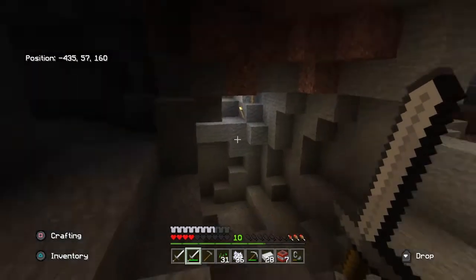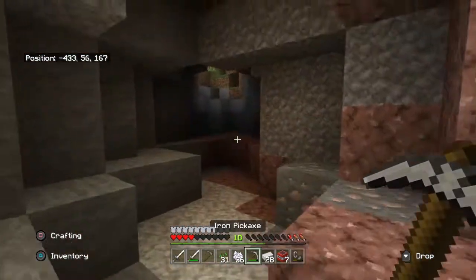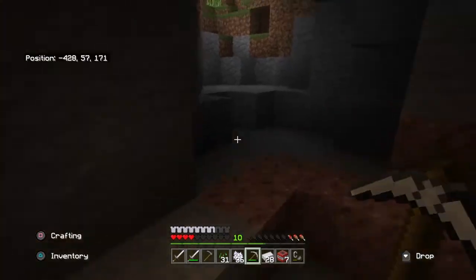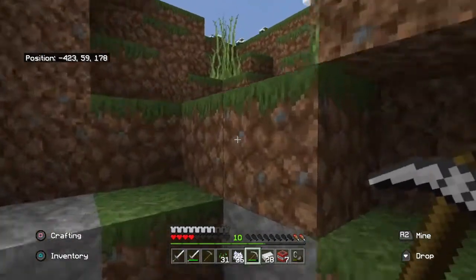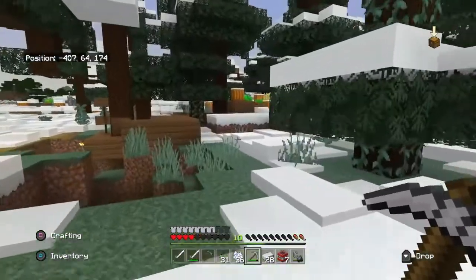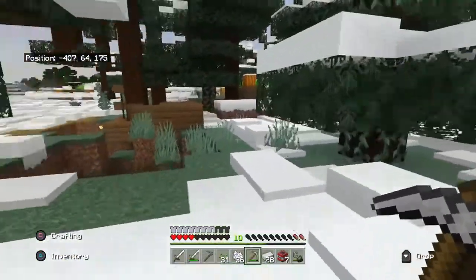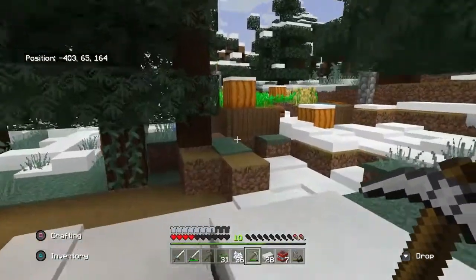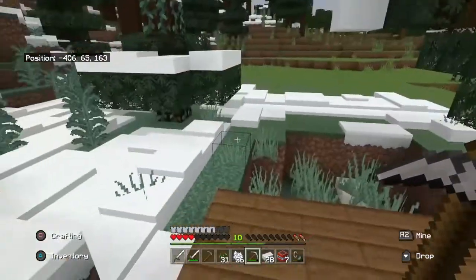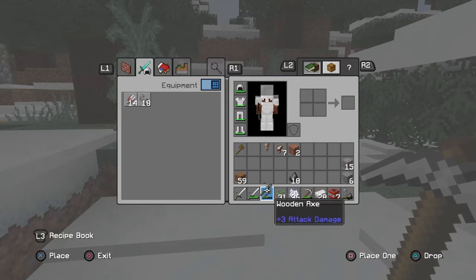I'm probably close to the surface - that's probably what it is. I am! Can you get some more food? Yes. It took me a little while just to get to the surface, and I came out right exactly where I needed to. That works great. This snow has got like different depths to it and everything, that's cool. We're gonna need some wood.